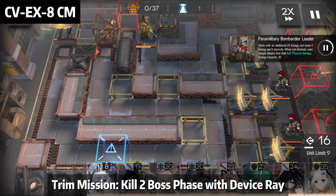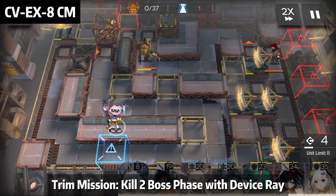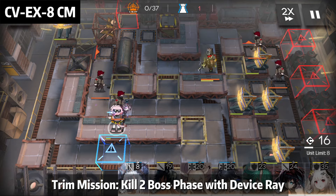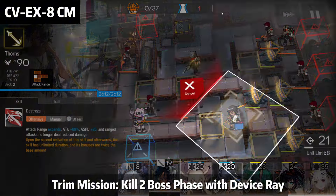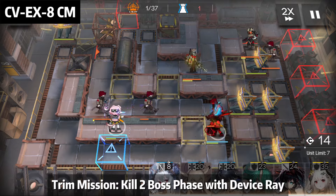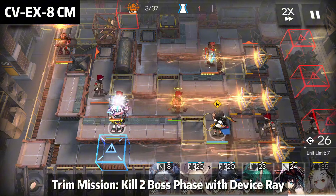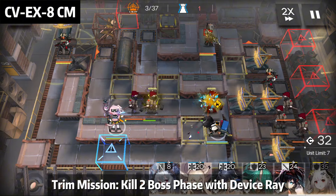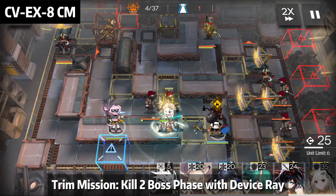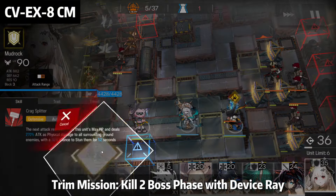First, Golden Glow facing the top side, then Thorns facing the top side. Remember — do not use Thorns skill, because the device has lower priority than enemies. If you use Thorns skill, his attack range increases and he will hit enemies instead of the device. We want Thorns focused on hitting the device. After that, Skadi Alter facing the top side and wait for your Mudrock. Leave Thorns like this for the whole game. Mudrock facing the top side.